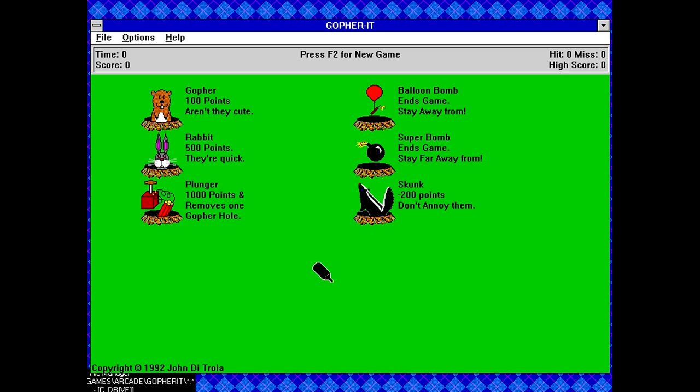Something I find kind of ridiculous here: we've got the gophers worth 100 points, the rabbits worth 500, and skunks which take away 200 points — I get that. And then we have balloon bombs and super bombs which both serve the same effect to just end the game, but somehow the super bomb is worse because it says to stay far away from them. But what's weird is that then you have the plunger, which looks more destructive than either of those two, and yet this one is worth 1000 points but also removes one gopher hole.